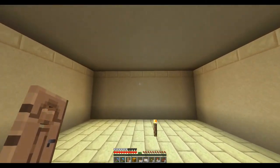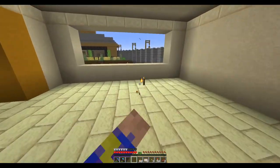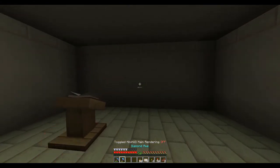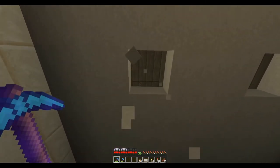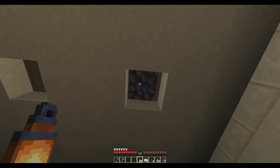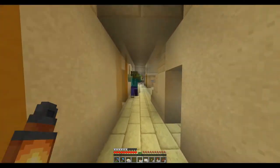Let's finish up this classroom. The first thing I need to do in a classroom is put a lectern — that way the teacher can stand up here and lecture. That is dark — really dark. I think I'm going to try my recess lighting trick again. I'm going to need a slab of birch and some cobble maybe.